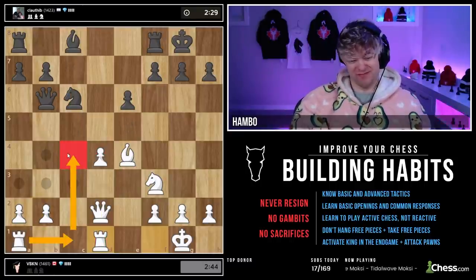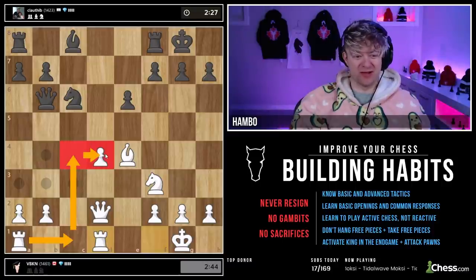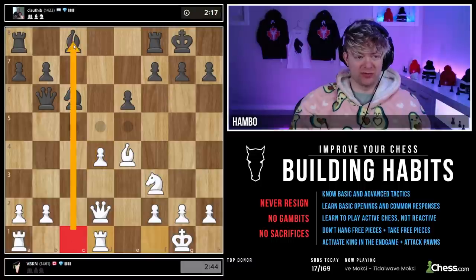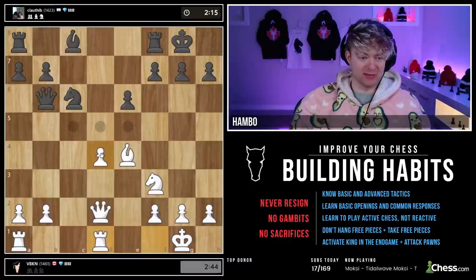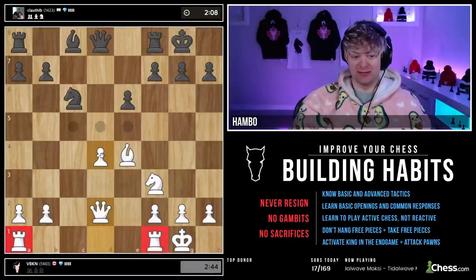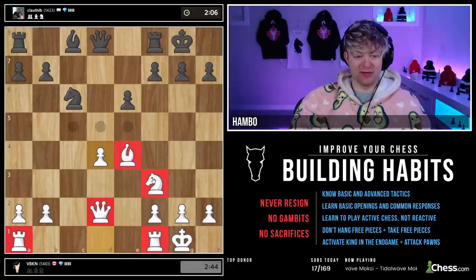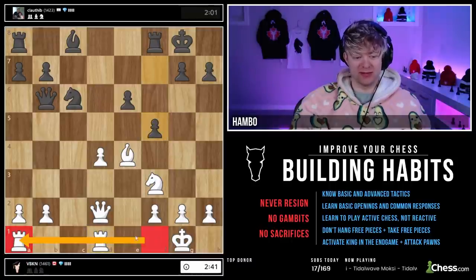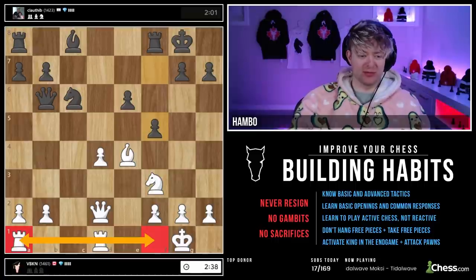Why not Rook C1, Rook C4? Rooks do not defend well laterally — Rooks defend well from behind things. Open file for one Rook, and this one needs to be defensively placed. How did I know it was time to get the Rooks in? I've moved everything else — that's always the time when you get the Rooks in. Usually it's time to get the Rooks in when you move your Queen, because then the Rooks are actually touching one another. Once you connect the Rooks, you can decide where to put them.